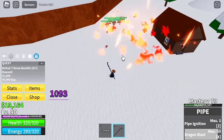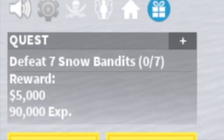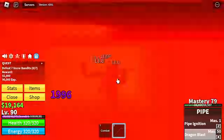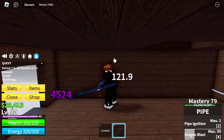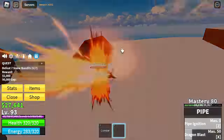Target here: the Snow Bandits. Just lure every Snow Bandit that you see, then head to one of the houses. You can just use your left clicks and your X skill. Just don't use your Pipe Ignition Z skill — not really good, to be honest. Continue grinding here until you reach level 105.